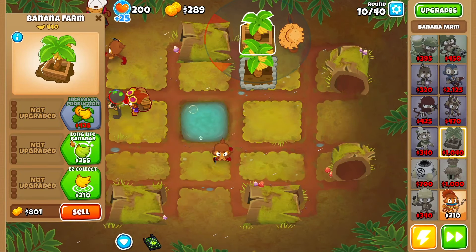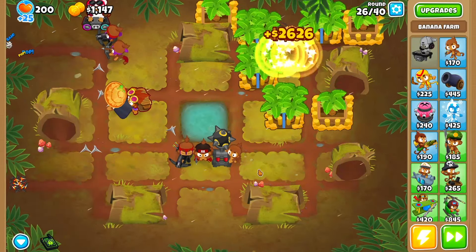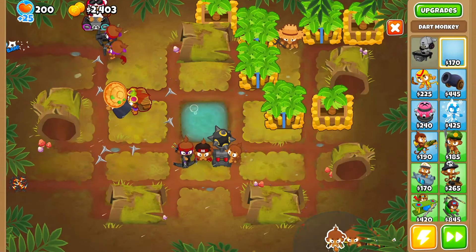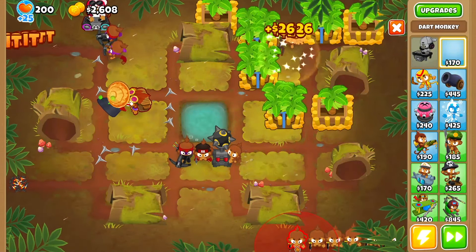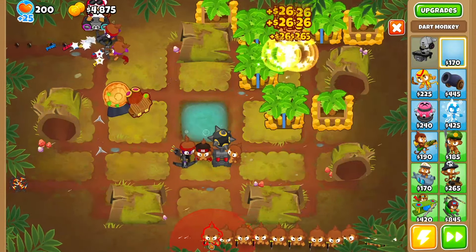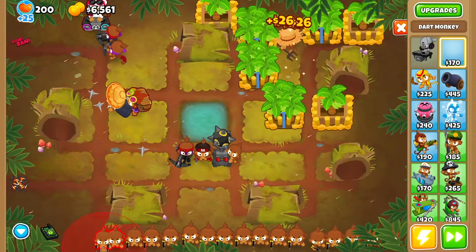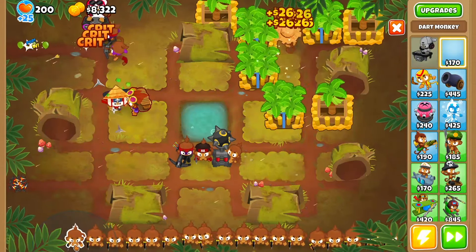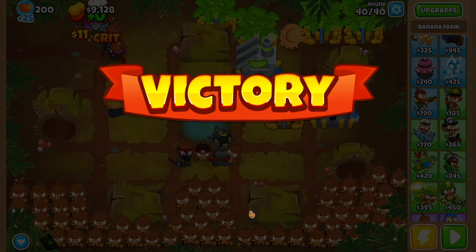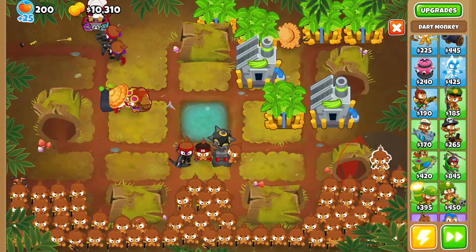You upgrade the farms first before you upgrade anything else — that way you get more money. That's level 40 done; we'll jump into free play and keep going, because I still need to make some more monkeys.